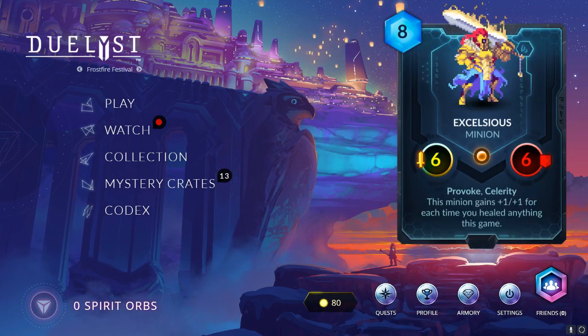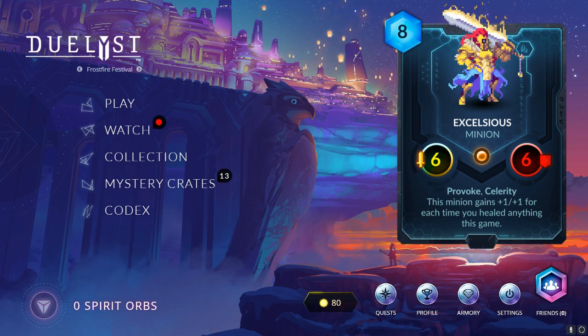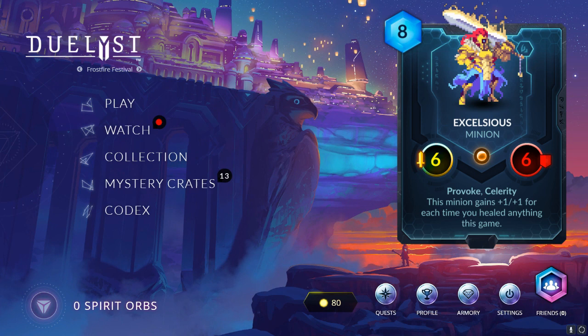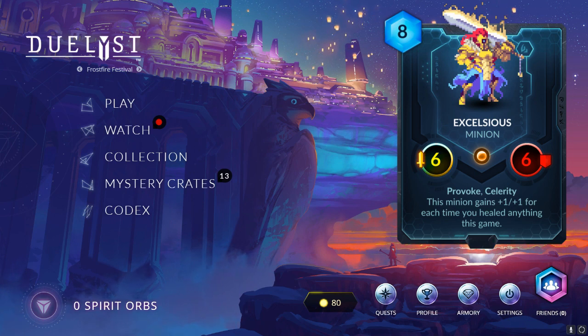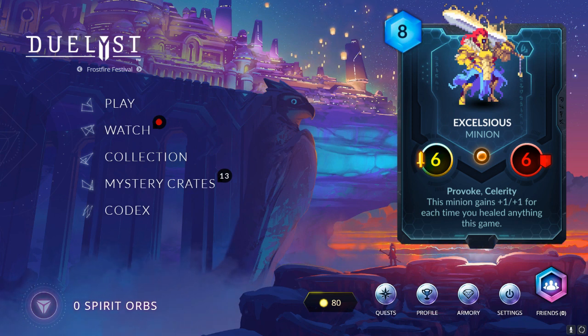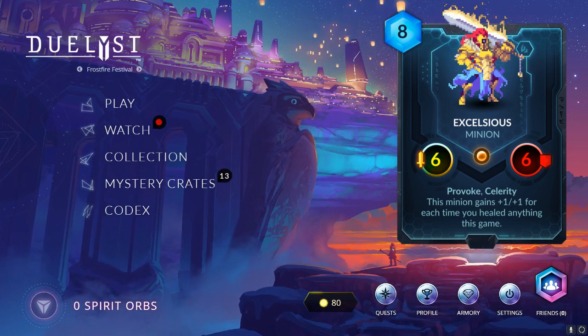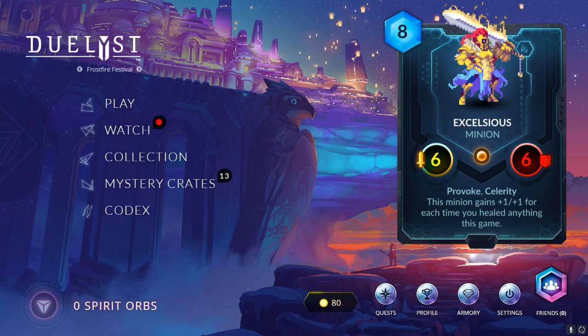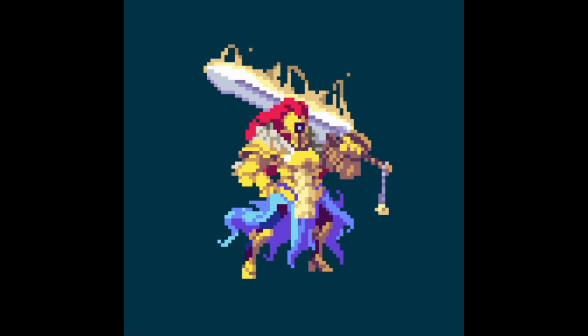Let's go to the next card, which is Excelsius — a legendary 8 mana 6/6 with Provoke and Clarity. This minion gains +1/+1 for each time you healed anything this game. It's a Lyonar card. It's a really cool legendary; maybe it will push the healing deck for Lyonar a little bit. I know it needs a few more cards to be really viable.